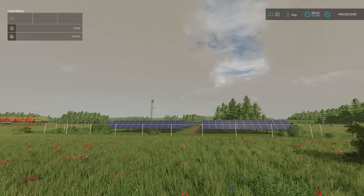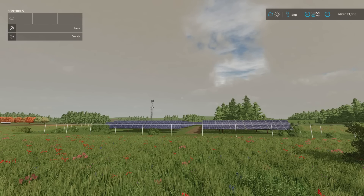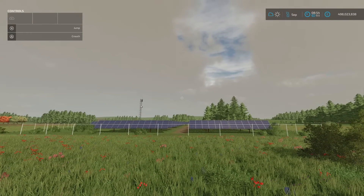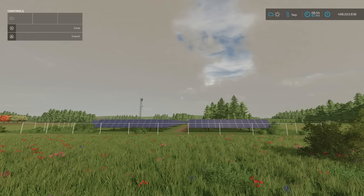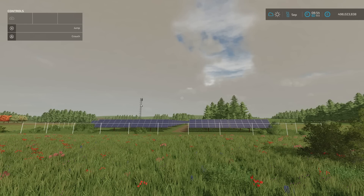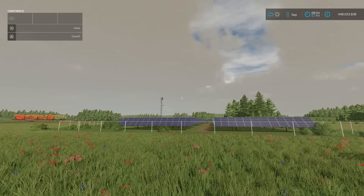In front of me we've got the XXL Solar Park by Razak. It's 10.7 megabytes download, nine slots on console. You'll find it under build mode and generators. It's not cheap — it's 978 grand for this XXL Solar Park, and it is big. This will make you 36 grand a month.